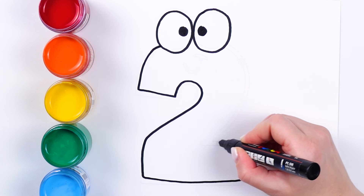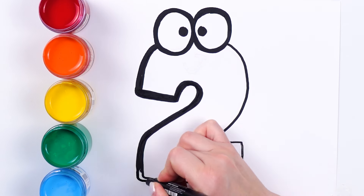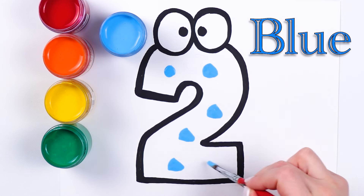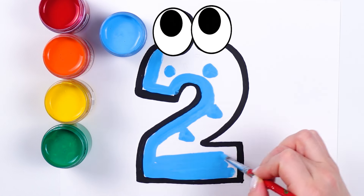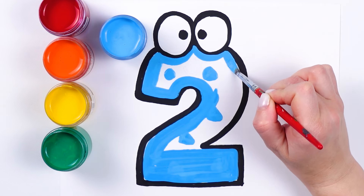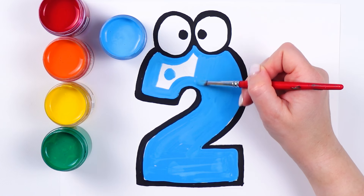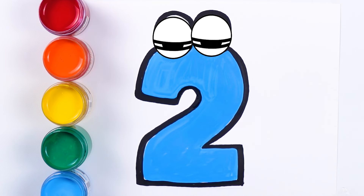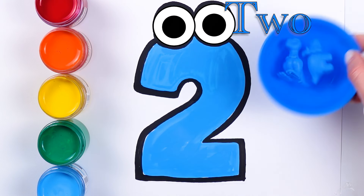I'm gonna draw number two, and the number two will be blue color. This is number two. Let's count the toys — we have one toy and two toys. We have two toys.